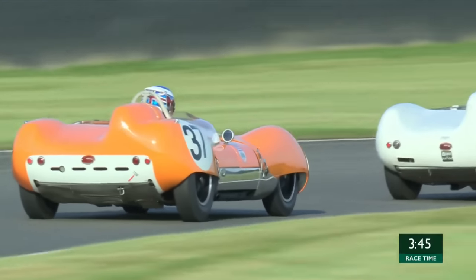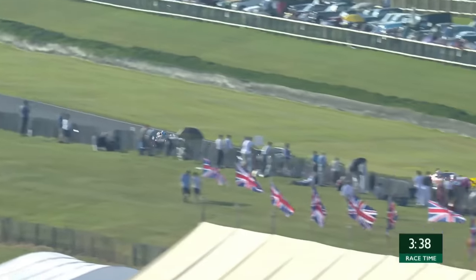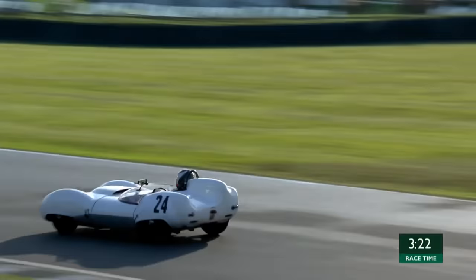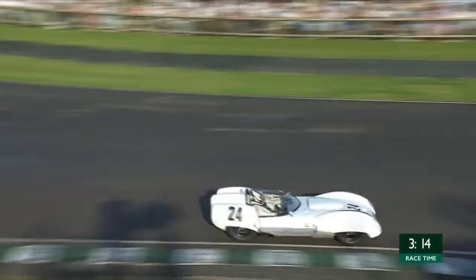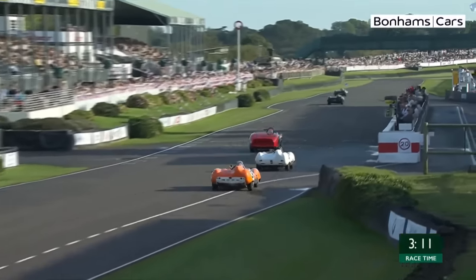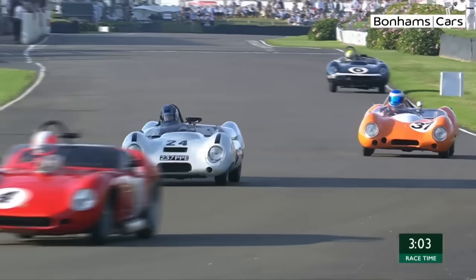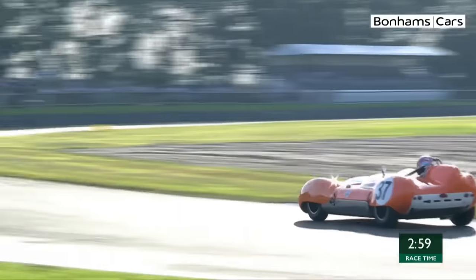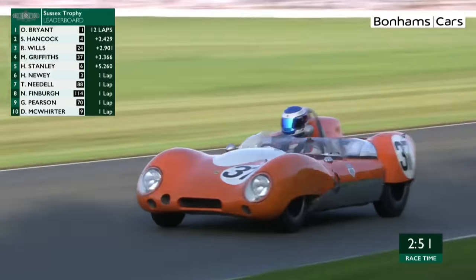The battle for third is ongoing behind - Roger Wills under pressure from Miles Griffiths, the white and orange Lotus in the battle for the final podium position. Wills has just set the fastest lap of the race, a 1:32.2. Griffiths has almost pushed alongside but decided to back out. Both drivers are looking for a good exit to get a tow off the Ferrari ahead. Stanley has now set a new fastest lap of 1:30.8.